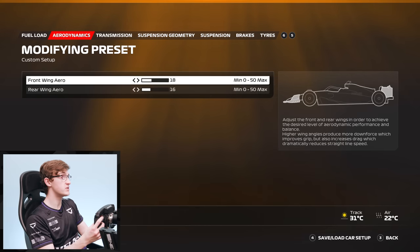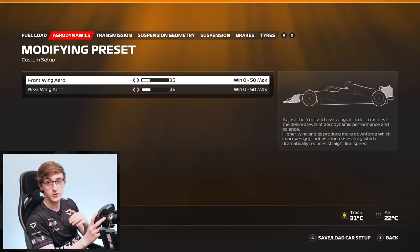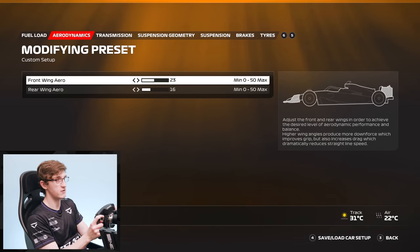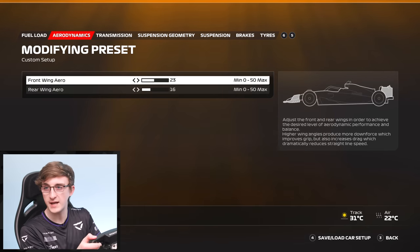It also gives you options to customise to your own preference. Do you like a stable car? You can increase the rear wing and decrease the front wing to give yourself a very stable aero platform. But if you're like me and prefer a good front end aerodynamically, you can go quite aggressive on the front wing, which gives really good initial turn-in and reaction on the front end during cornering.